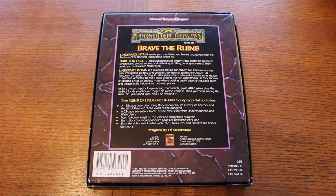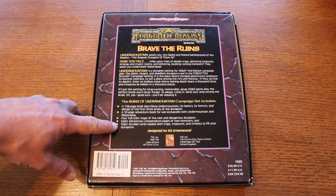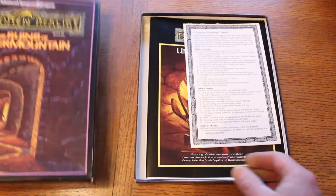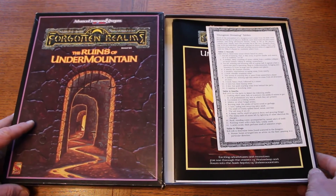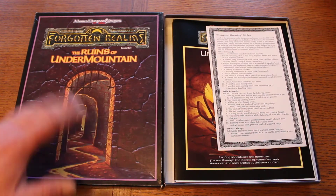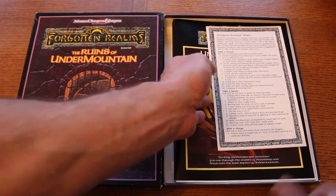Enter an endless maze where waiting death bears a thousand faces and treasures are hidden in a thousand places. It's just a setting for long-running, memorable, great indie gameplay — the perfect locale you'll never forget. This is not a review; there are a lot of reviews on this already. This is just an unboxing of what you would find in this box set, because when it originally came out here in Canada it was 24 bucks, and now on eBay you'd find it in the hundred-dollar range.